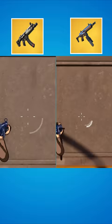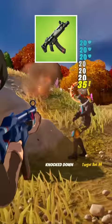Now in terms of bloom, the regular SMG starts out much bigger, but when firing, the twin mag SMG ends up having a bigger bloom and the regular SMG is more consistent. In the end, I give it to the OG SMG, and let me know in the comments if you guys agree.